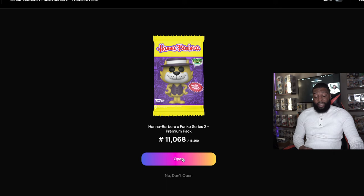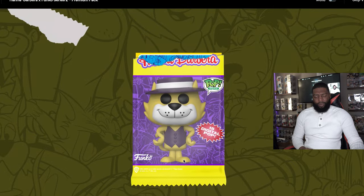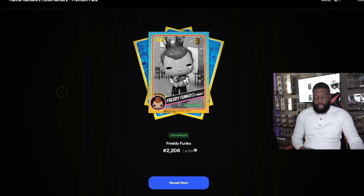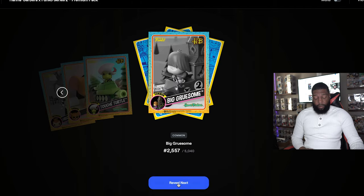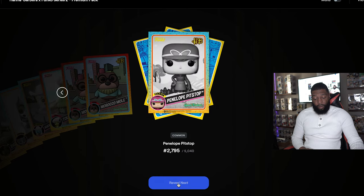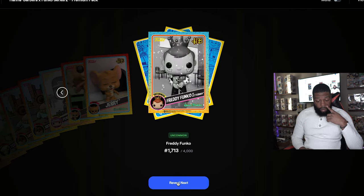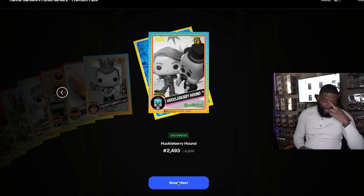This is the last pack — number 11068. Let's see if we got some last-pack magic. Come on, show us a little bit of love — at least a coin. Nope. Uncommon, common, common, common, common, common, epic — we get an epic every pack — rare, rare, common, epic — two epics this time, which is good — rare, uncommon, uncommon, uncommon, and the last card is a rare.